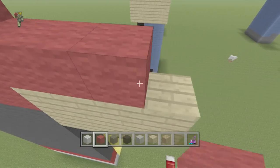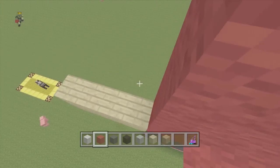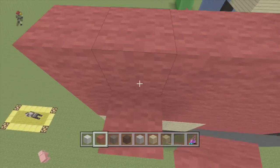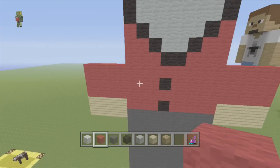We are then going to do three layers of red wool on each side. Bear in mind it is four out - in case you don't know the skin dimensions. So four out and then three high. And for the birch wood it is four out, two high.